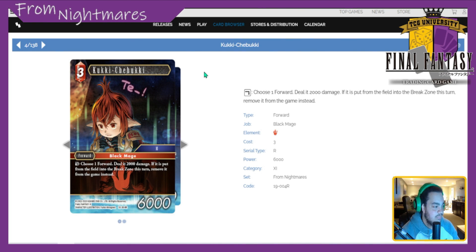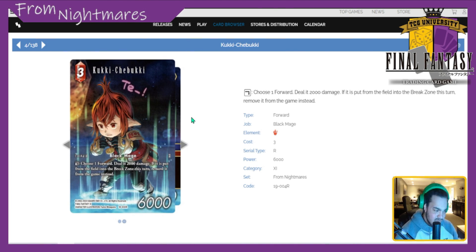Next one is Kuki Chibuki — probably mispronounced. This is a 3 CP 6k forward: dull it, choose a forward and deal it 2k damage, and if it's put from field to break zone this turn, remove it from the game instead. It's a Black Mage, which is cool. Realistically though the card is kind of meh unless you're pairing it with a black mage package in fire/lightning, or with the other Cat 11 cards in this set. By itself it's probably a two; matched up with black mages or other Chibukis, 3 to 3.5.